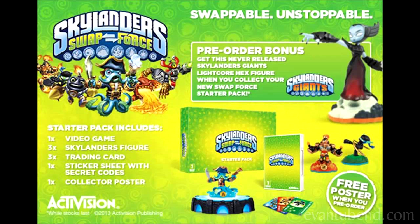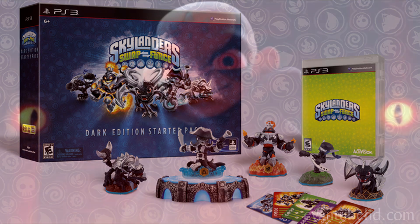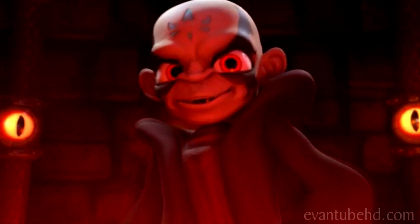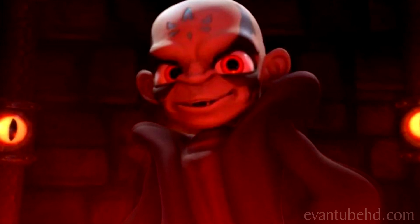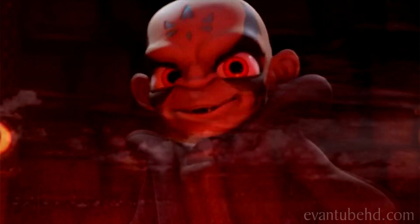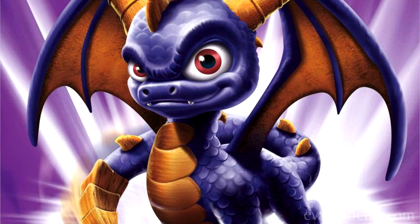In case you're wondering where the Dark Skylanders came from and why they are dark, while on a special mission, a team of Skylanders discovered a secret lair where Chaos was experimenting with a new discovery — Petrified Darkness — which he intended to use to take over all of Skylands. In the fight to stop Chaos, the lair exploded, releasing a cloud of pure darkness. The Skylanders knew they could not let it escape, so they absorbed the dark energy, transforming them into dark versions of themselves.